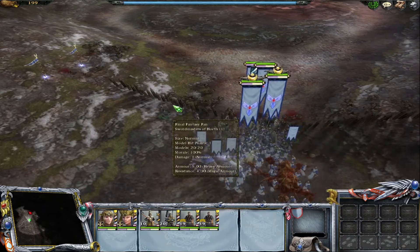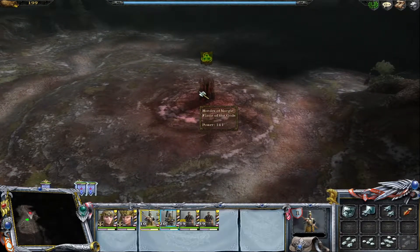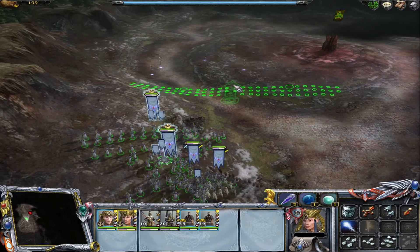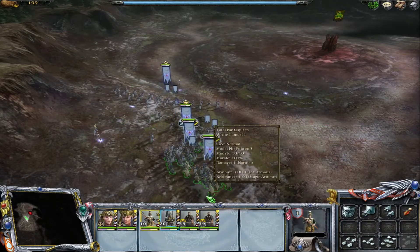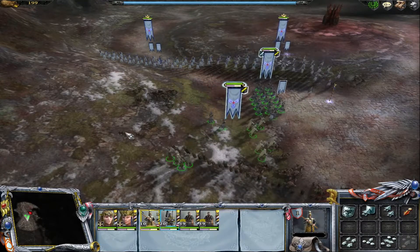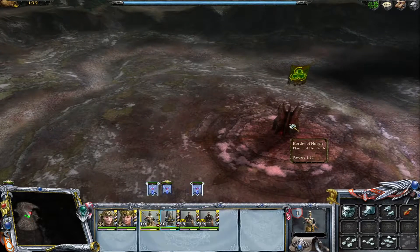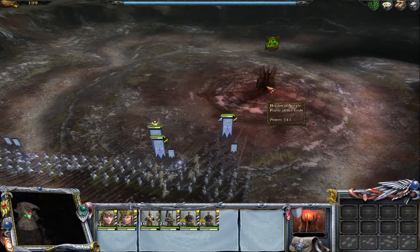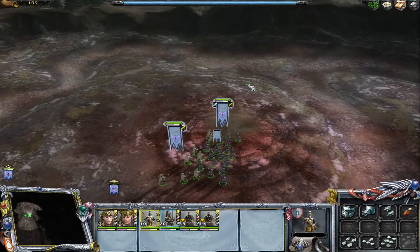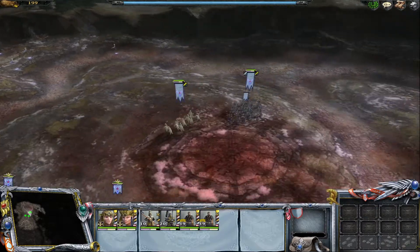We have to go around them I think, because we cannot destroy it directly. This thing heals my units and should also heal their units. Let's destroy this thing — I think it will turn into one of ours. Does it or not? Okay, I guess it doesn't. At least it prevents them from healing as well, which is good.